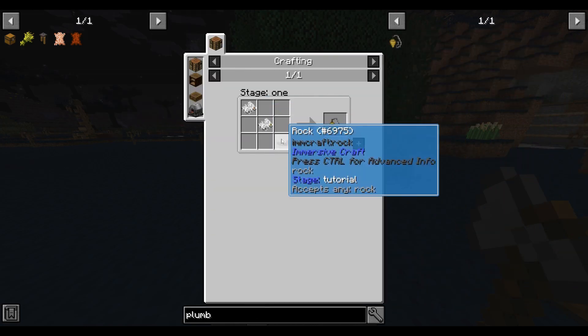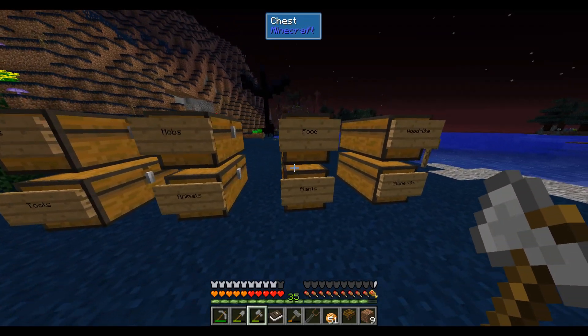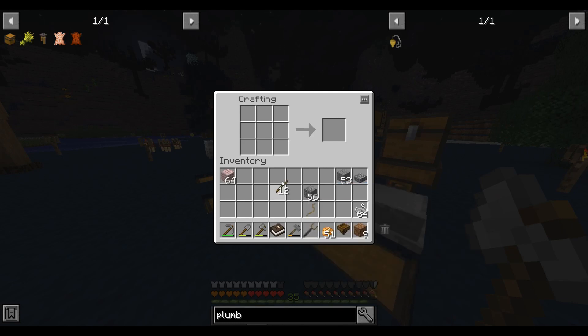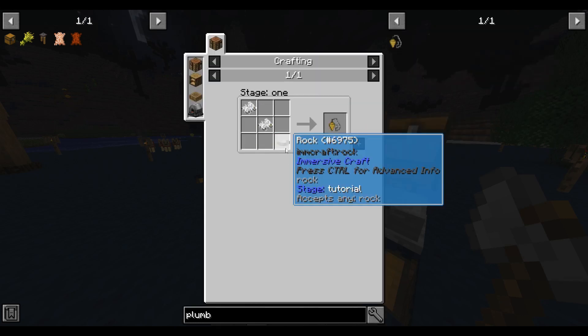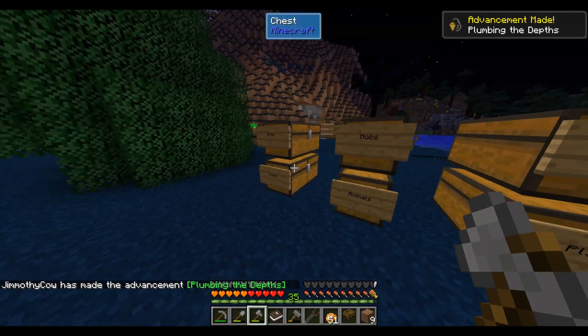The plumb line will tell us what Y level we're on. We need a bunch of string and some sticks — that's easy enough. And then this will tell us if there's any ores in a 48-block line. Putting those two together, we'll be able to find ores by looking at surface ore samples. We even get our spindles back — how nifty.